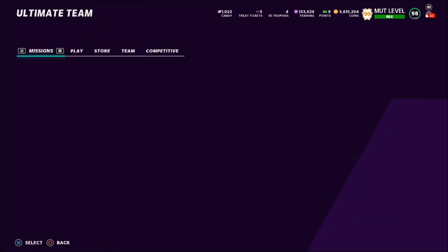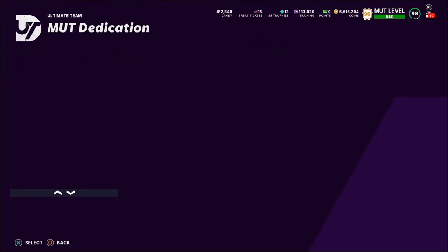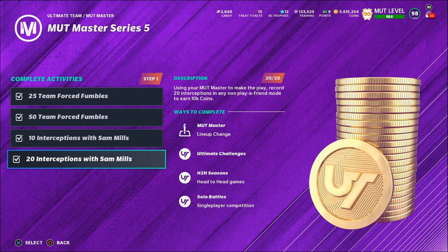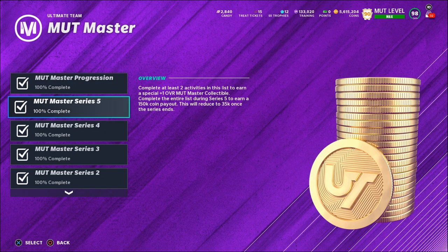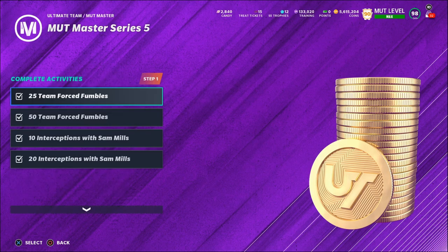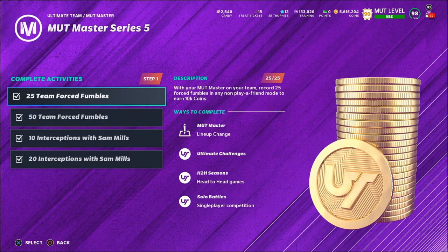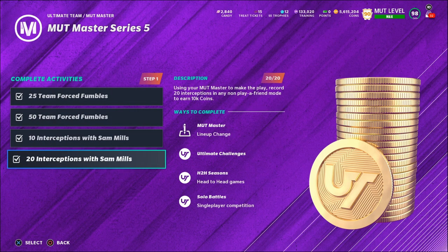Now let's talk about completing the MUT Master Series 5 objective list as fast as possible. You want to finish these objectives before Series 6 comes out on Friday because completing them beforehand gets you 150,000 coins. If you wait until after Series 6 you'll only get 35,000 coins. Fortunately these objectives are pretty easy - you should be able to finish them in about one to two hours of grinding.